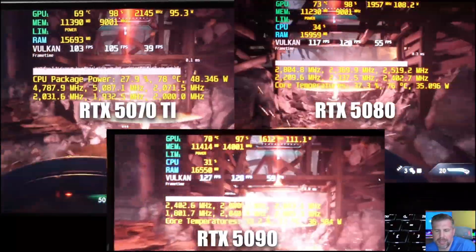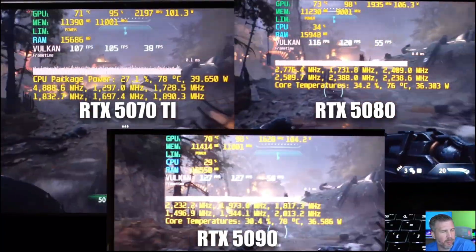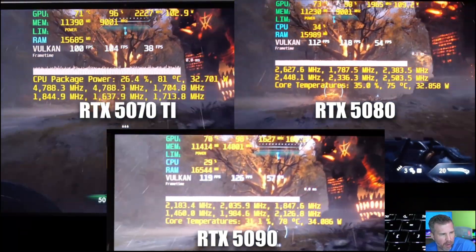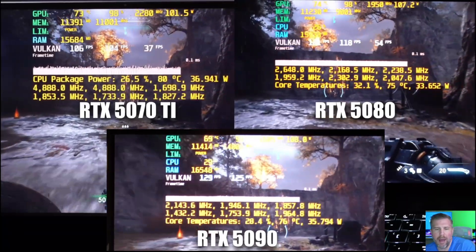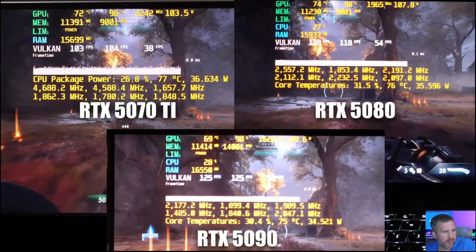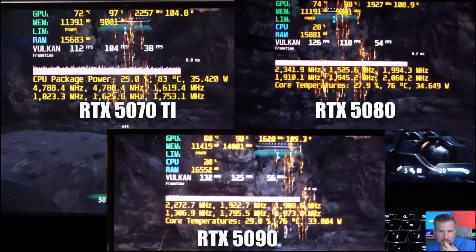Doom Dark Ages showed some of the biggest performance gaps, especially for 1% lows. The 5080 is 13.3% faster in average FPS and the 5090 is 20.0% faster. However, 1% low performance on the 5070 Ti suffered significantly because we were running out of VRAM, reducing 1% lows dramatically. Final results show 20% average FPS improvement on the 5090, but 1% lows were 58% better on the 5090 and 41% better on the 5080 — demonstrating how extra VRAM significantly boosts 1% low performance.